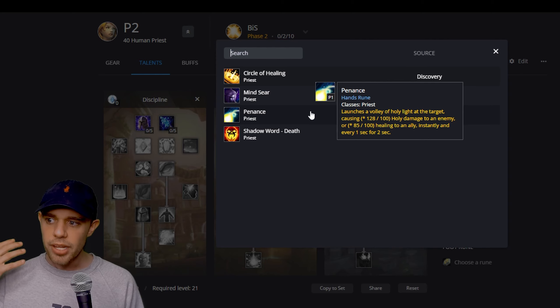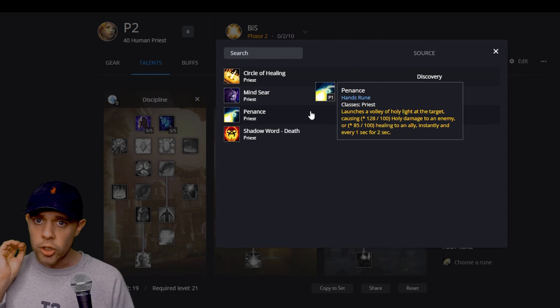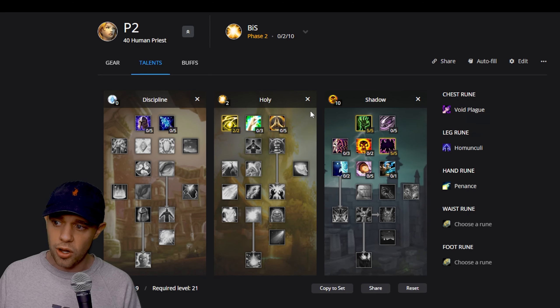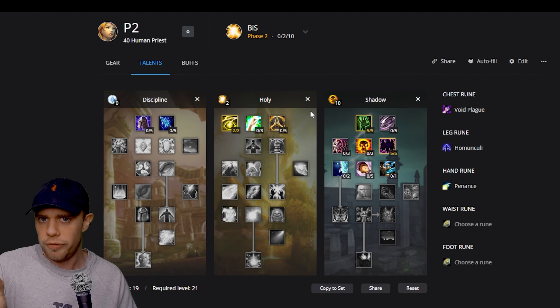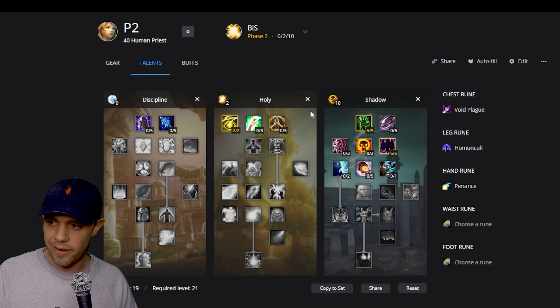Penance is amazing — it's good at damaging mobs and good at healing you. If you're running away from mobs you can quickly get that Penance out and it's going to heal honestly like most of your health bar. This has got me out of so many tricky situations very early on. In leveling there's not one surefire way to go with priests — it really depends how you feel.